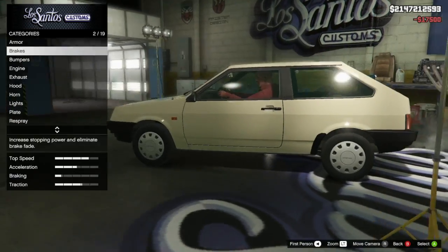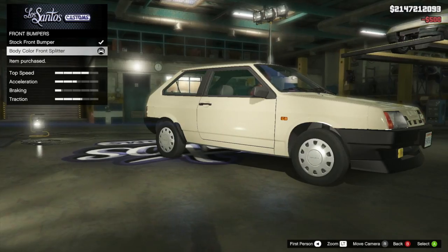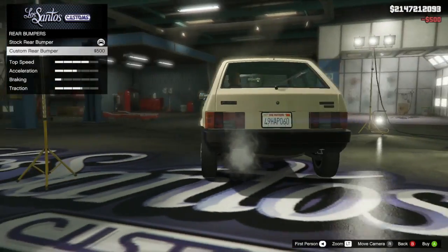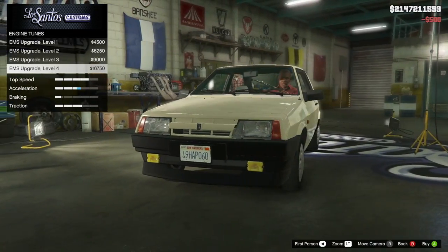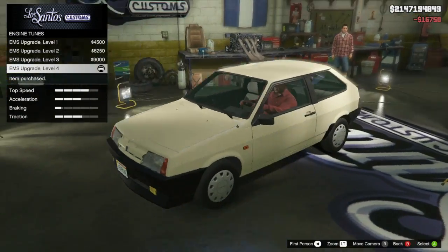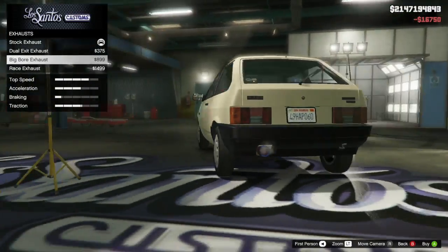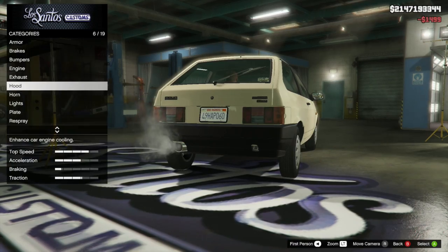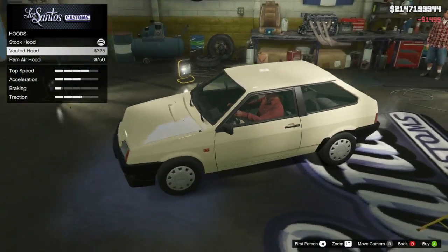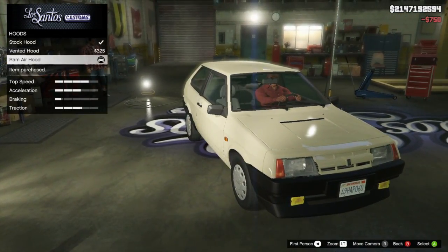So we're going to go ahead and get into the vehicle — upgrade the brakes, front bumper. This thing hangs kind of low but it's cool. Same thing for the rear; I hope I can change the color of those though. For the exhaust, we're going to go with a race exhaust. They also have the big bore option, dual exit — something we have on a lot of our other cars. As far as the hood goes, there's a vented option and a Ram air option. I'm going to go with the Ram air hood.